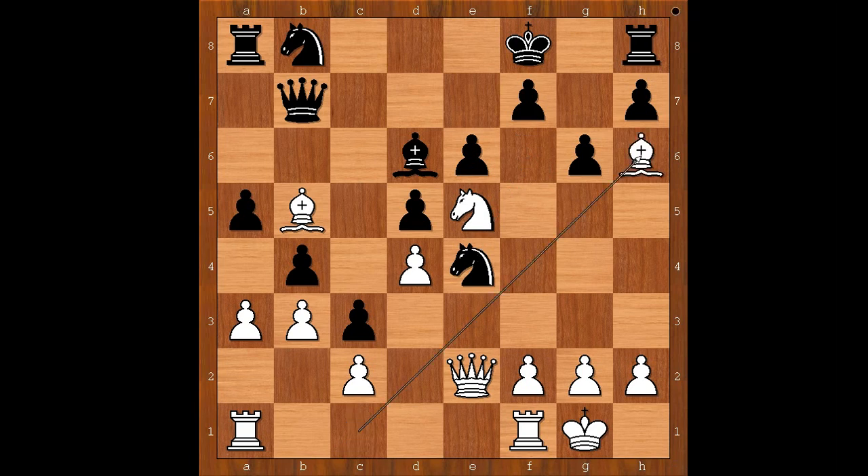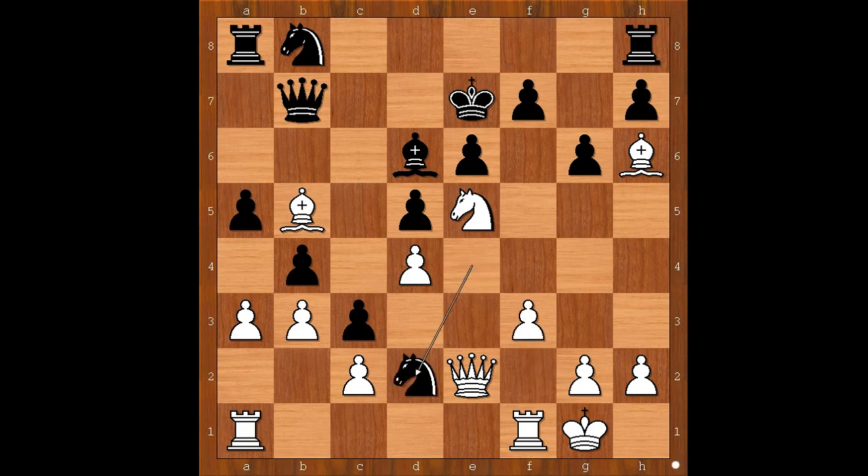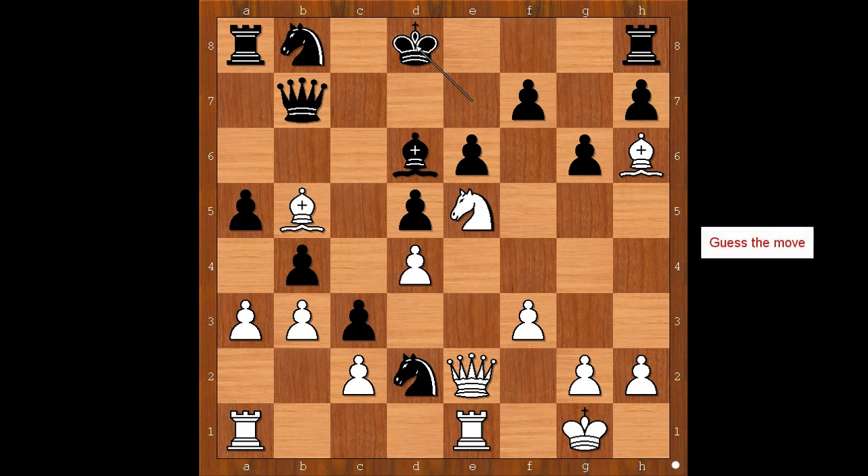Bishop to h6 check, king to e7, f3, knight to d2, rook from f to e1, king to d8. White played a move and Black resigned. What would you do in this position if you had white pieces? Kramnik played bishop to f4. Giri resigned in a position beyond repair.